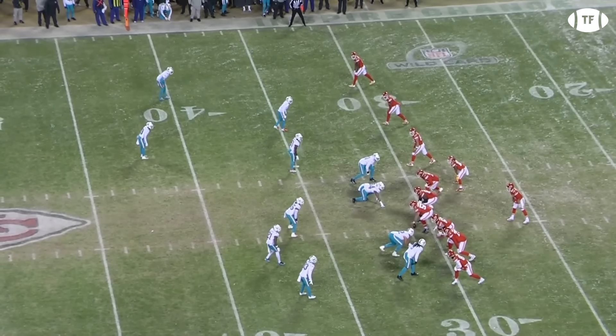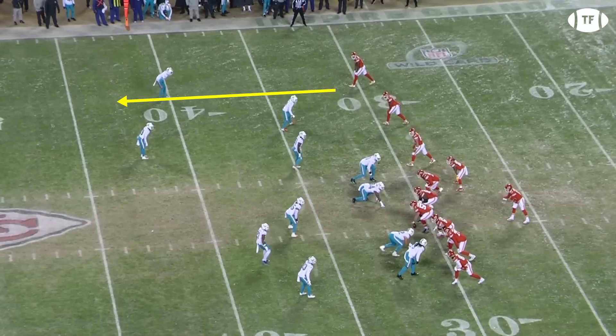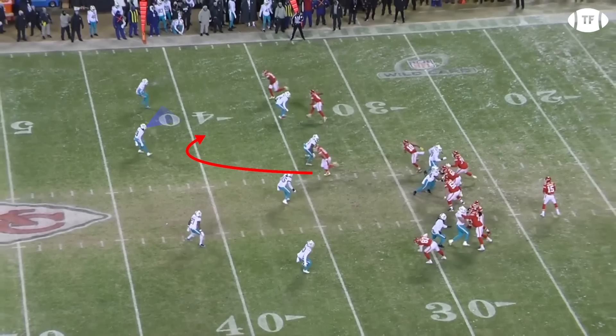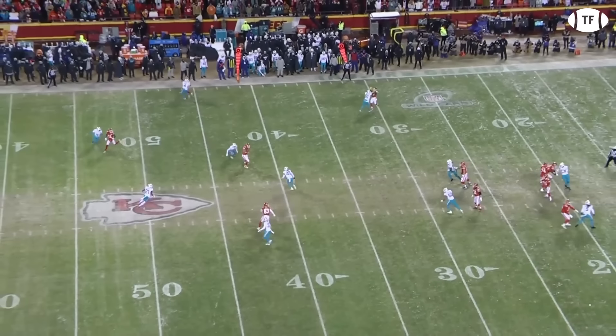Here's a great example. Miami are in their favorite cover six, which would usually allow them to offer a numbers advantage to where the most threats lie, but with the Chiefs having four split outright, it's a one-on-one game, and a clever route combination creates an open Travis Kelsey. MVS heads down the boundary and cuts in on the post. Rice runs in, out, and up. Pacheco heads out to the flat, and Kelsey attacks the middle of the box coverage by running the seam and curling into the space. The safety is playing with deep leverage and has to watch the outside receiver, but this gives Kelsey way too much space, and with Pacheco taking the backer with him, Mahomes has a wide open throwing window.